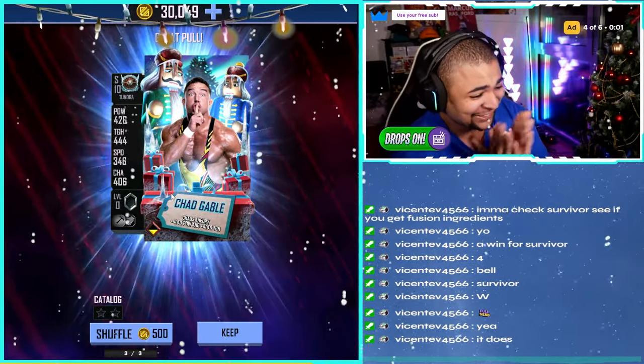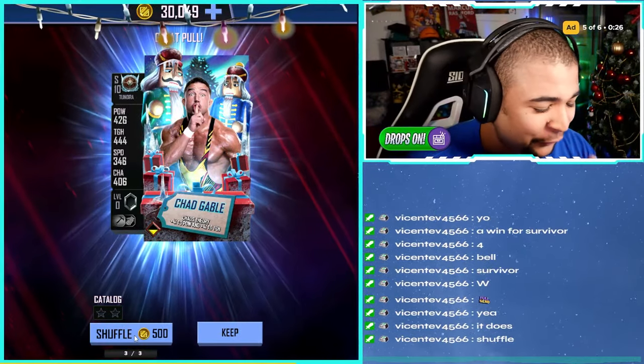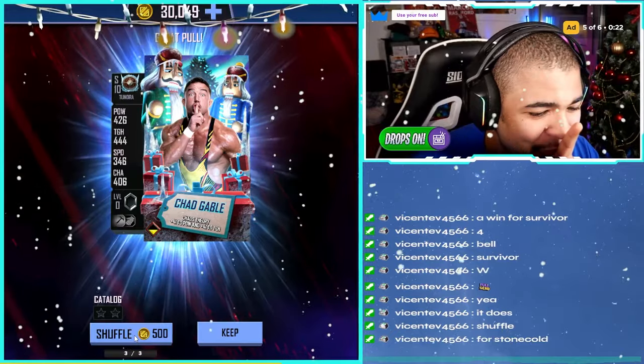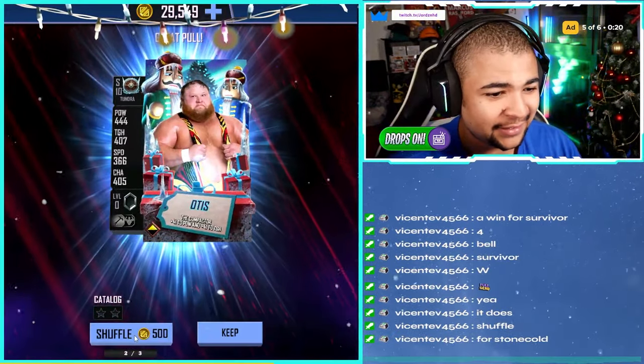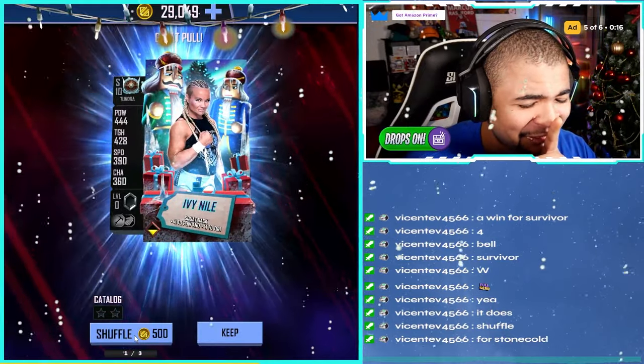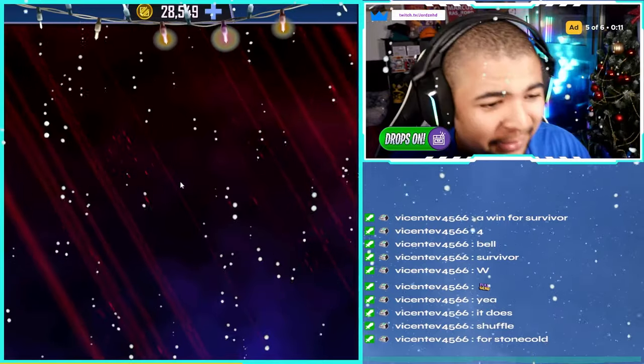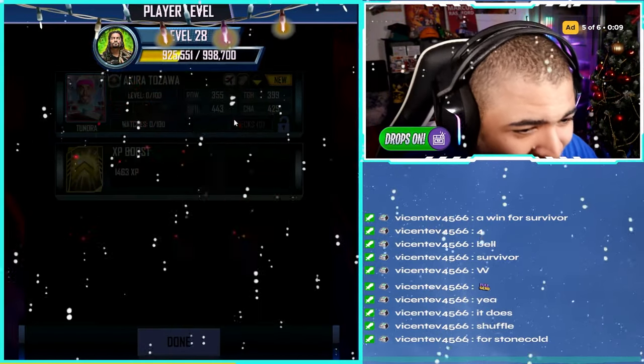We got a Tundra! Let's go! Does that mean if I shuffle... it's 500 credits to shuffle this one. Do I want to go for a pro? Do I take the Chad Gable? We'll shuffle once, let's see what we get. We'll shuffle again — this is expensive. Ivy Doll. Do I get Stone Cold? No, I'll keep Akira Tozawa, we'll take it. We'll keep Akira. That's calm, I don't mind doing that.